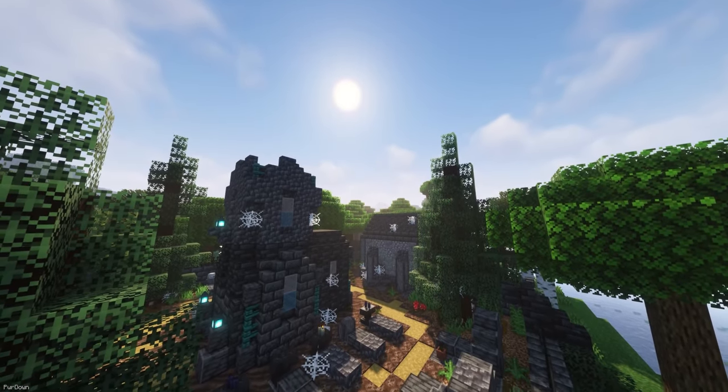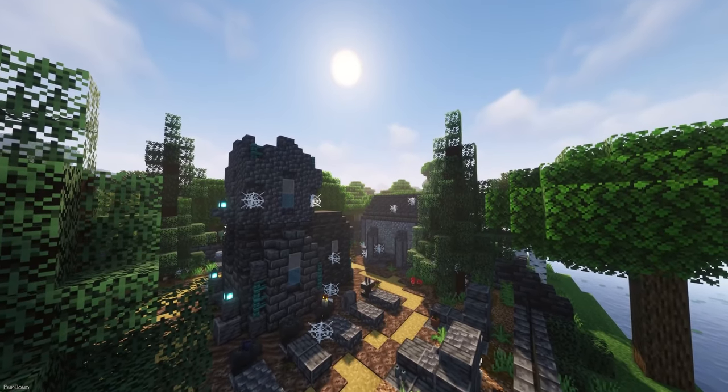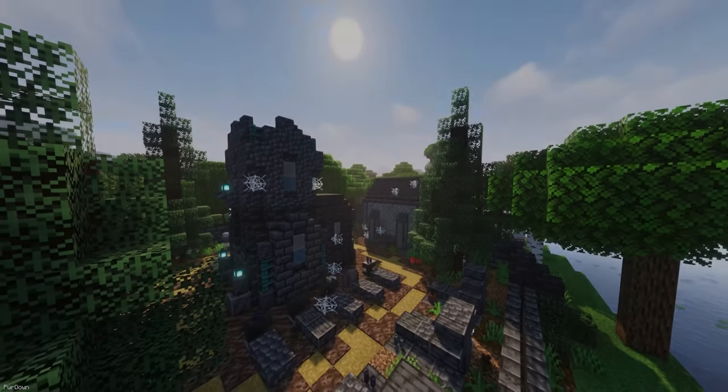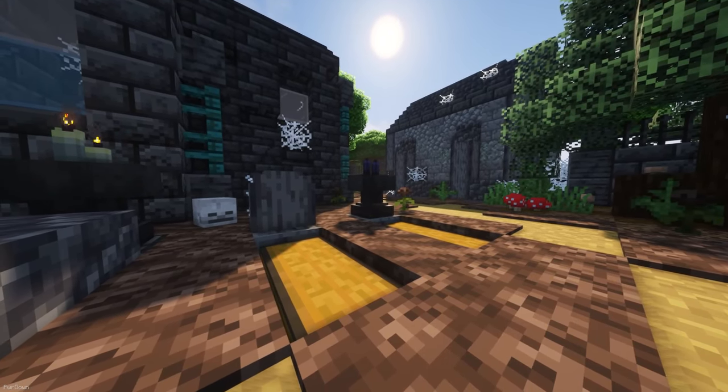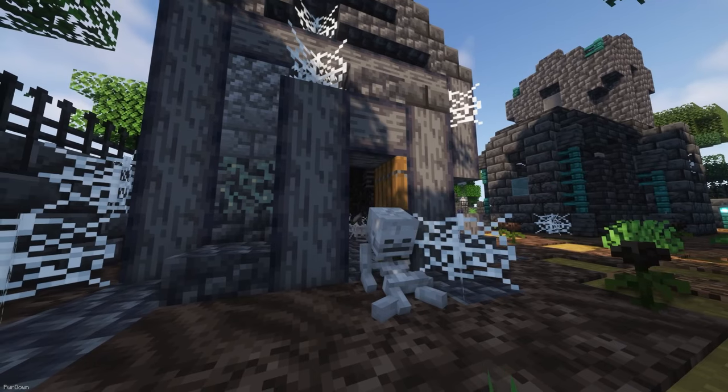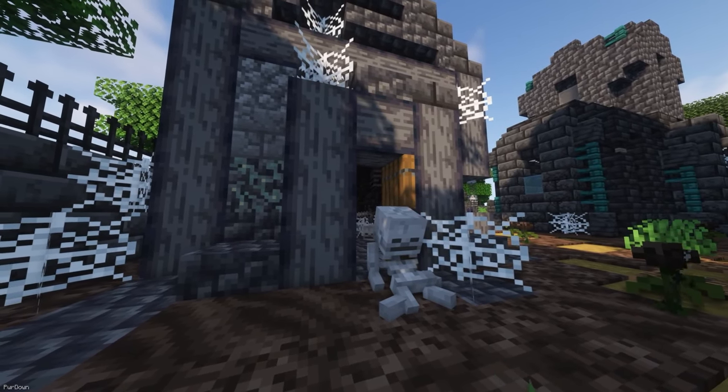The Graveyard adds some new locations to your world, which are some different sized Graveyards and the Memorial Tree. They're interesting locations to stumble across, and if you search the Graves, you might find some useful loot. But be careful, as there's also Wither Skeletons nearby who are guarding the structures.